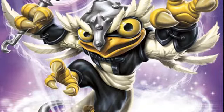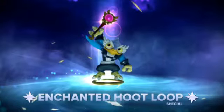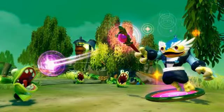And then we have Enchanted Hoot Loop — I showed you the toy form in the Wave 1 video. This is how he looks in the portal, and there he is in the gameplay, which is awesome.